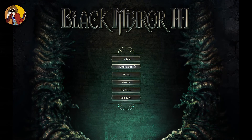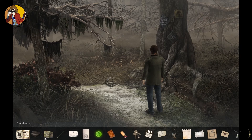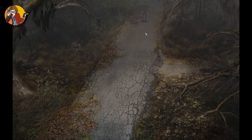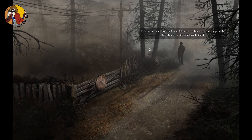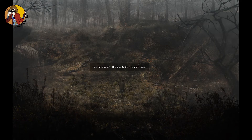Oh no! Okay, nevermind. You know what? Let's go check out the swamp. If the map is correct, then you have to follow the trail here to the north to get to the place where one of the portals can be found. Oh no! Bird! Let me click bird. It's quite swampy here — this must be the right place though. But — bird! No portal in sight.